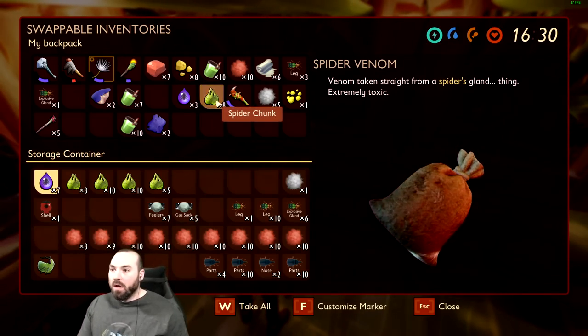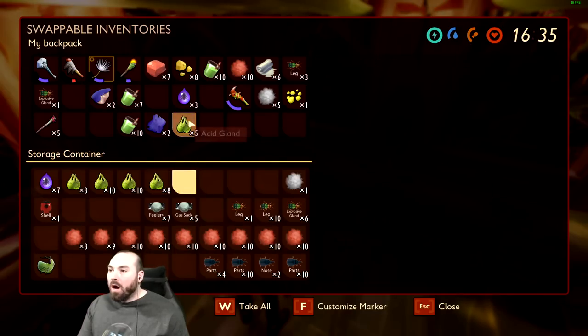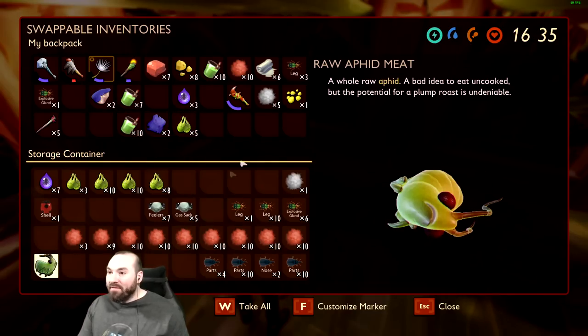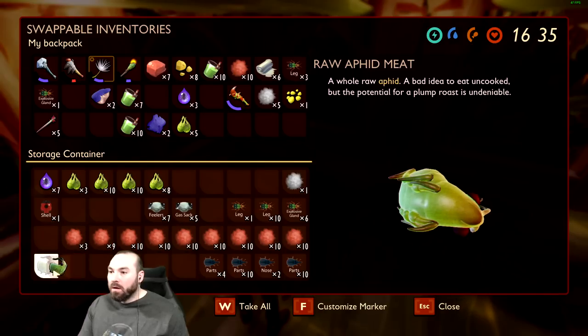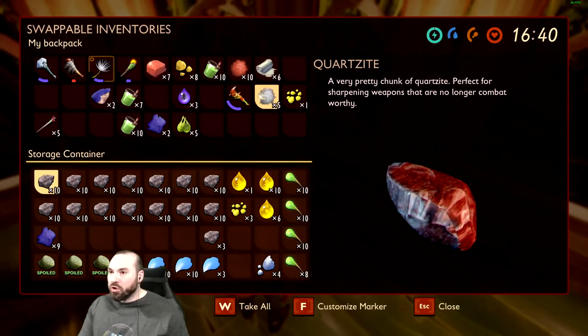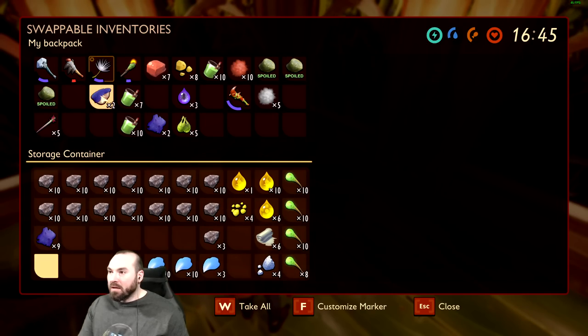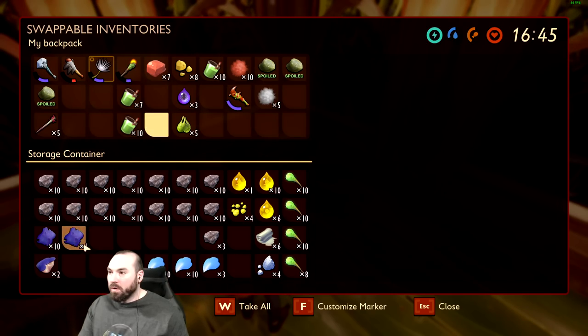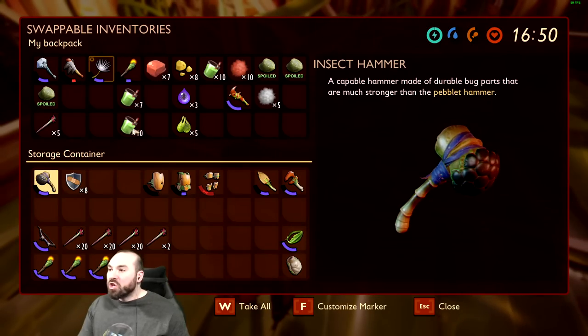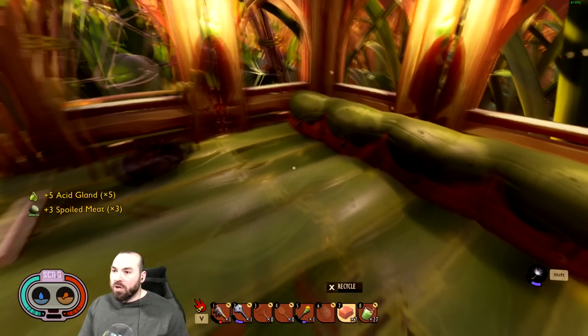We're gonna keep the bombardier stuff. The ones I had earlier — they spoiled. These are acid glands — no wait, these are spider parts. I had one aphid — oh crap, it might spoil before we can use it. I put it in the chest downstairs. Let's see if we can get another one so we can make these speedy little shoes. Put the rubber in here. Pollen can go in here. Got some more spoiled meat which I'll put in my box outside.